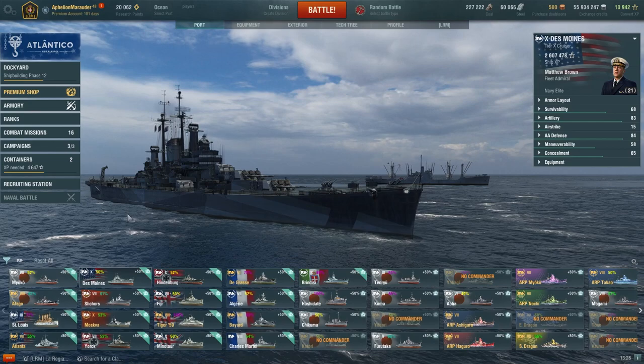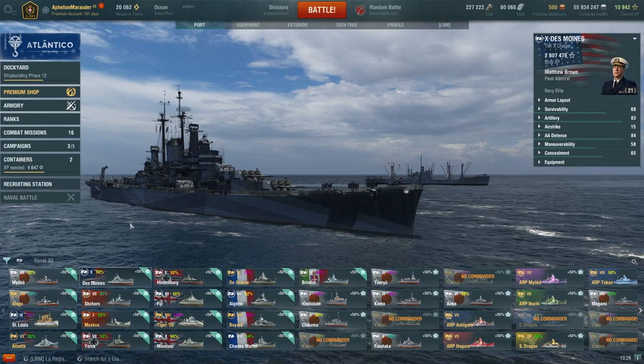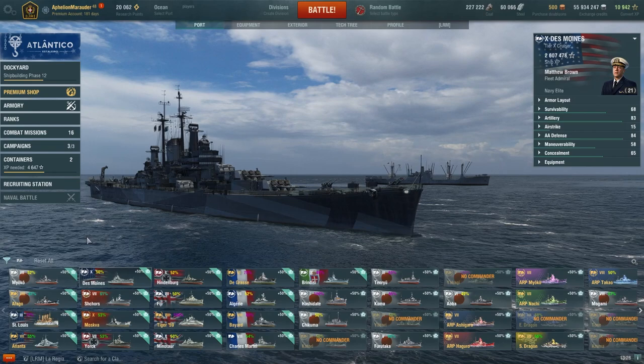More people should play Des Moines because it's just that good. The super ship pairing to it — Annapolis — just got formally into the game and is also very good, so if you're looking for a super ship, Annapolis is a great pickup if you love playing Des Moines.